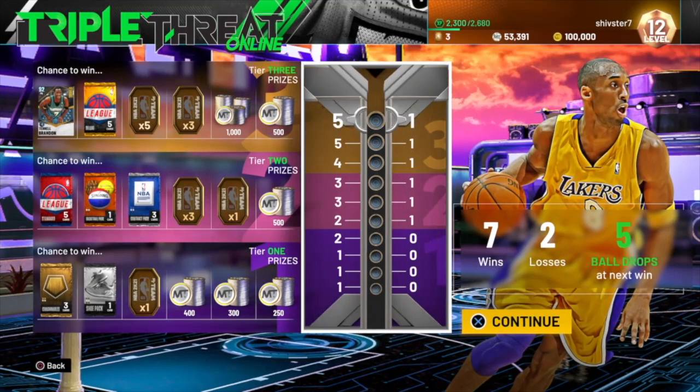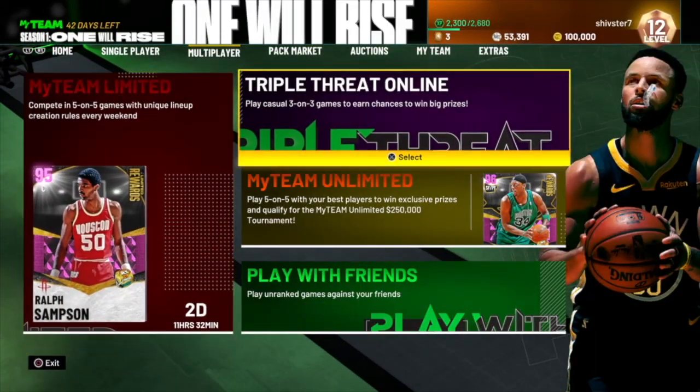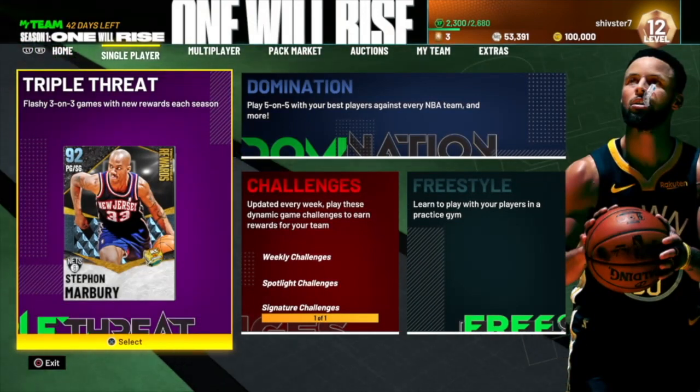I kept getting error-coded, guys. I got two losses off error codes on Triple Threat Online right here. I'm on the last one — one more game — then I'm trying to get that Torrell Brandon. Triple Threat Online ball drops — I've been doing a lot of them. I've been playing some Triple Threat Offline as well. We got 15 wins and got that Jamario Moon.